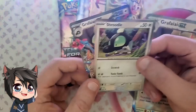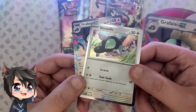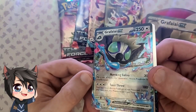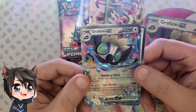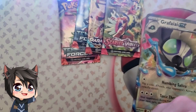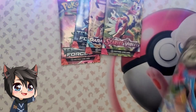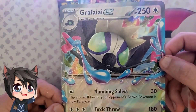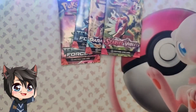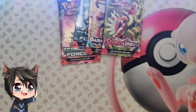Now that we got everything out of the box, we got the really cool Shruder and Grafaiai EX card. I love the way this one looks — the ink looked really, really nice on it for a basic EX. And then Shruder's just goofy looking. It's a Blackstar promo which is really cool. You also get the gigantic Grafaiai card. There are actually some frames on Amazon that you can get that will fit those cards perfectly.